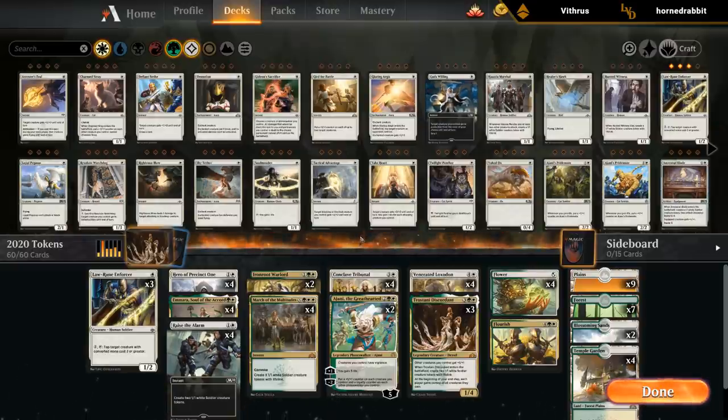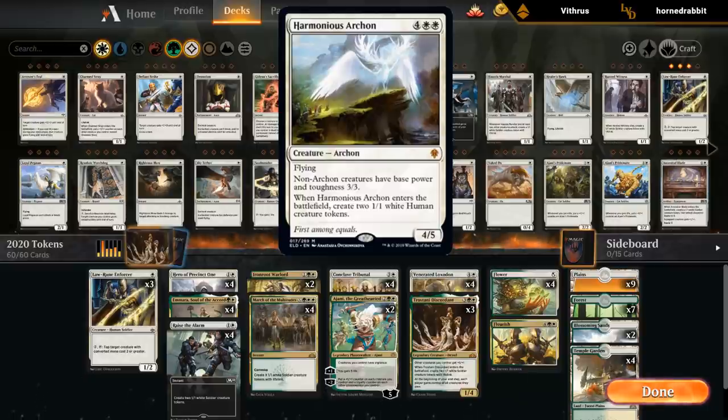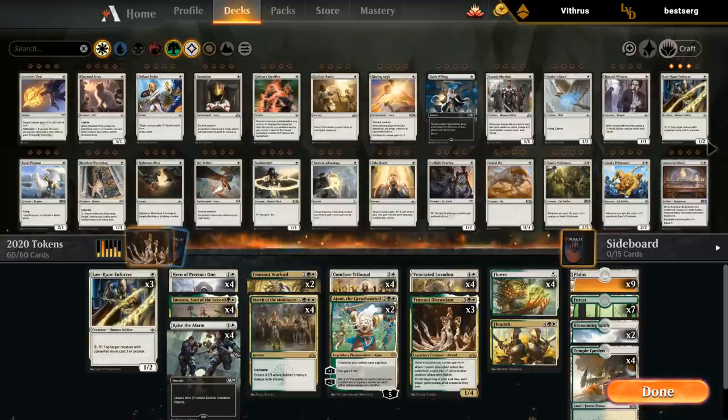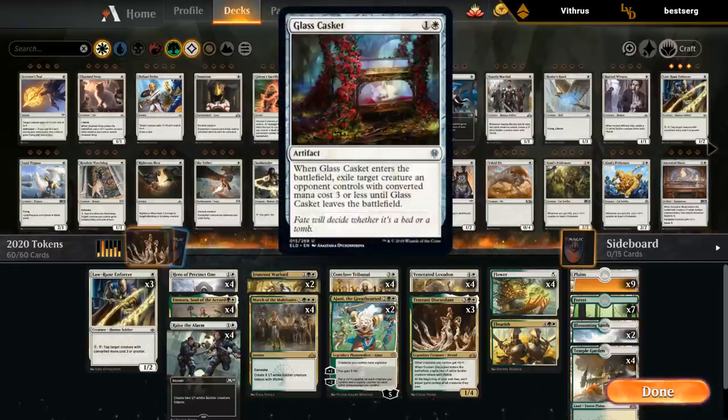Overall I was pretty happy with the deck. I'm interested to see where green-white tokens will end up after rotation. Haven't really paid too much attention to the Eldraine token-related cards. The Harmonious Archon is definitely interesting since it can turn all our one-ones into three-threes - a card that could potentially fit into this archetype. The Lovestruck Beast makes a one-one and then makes a five-five. The fact that the five-five can pretty reliably attack since we have so many one-one tokens is kind of nice, but if we pump the one-one then the Lovestruck Beast can't attack, so it could be awkward with anthem effects. The Glass Casket as a two mana removal spell could be good enough, similar to Baffling End in the past.